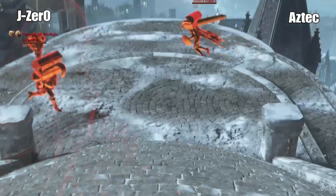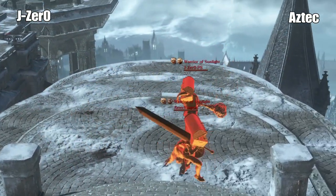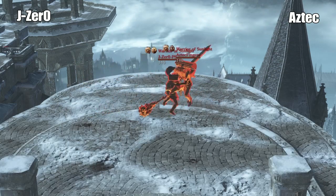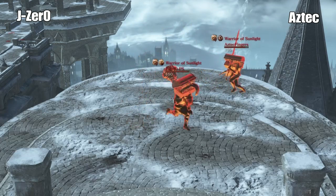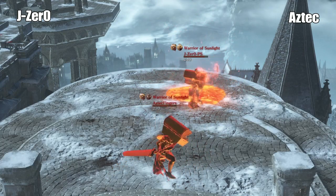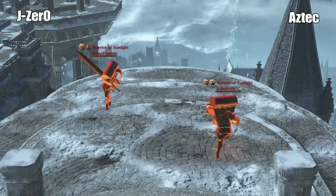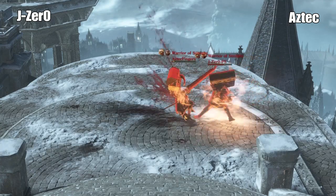J-Zero and Aztec Fingers, round one. Lots of shield pumps by Aztec. There's the R2. Looks like J-Zero's got the demon hammer. So whoever hits once is going to hit hard. He's got lava. This area's framerate is not that great, but it's just meant to be for fun.